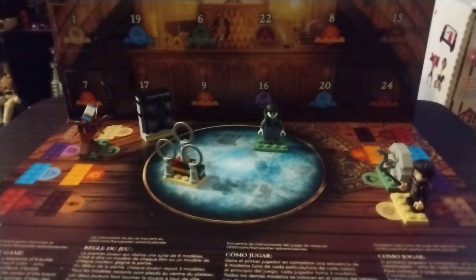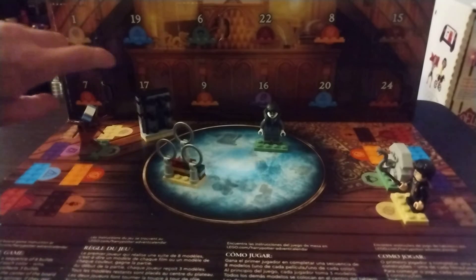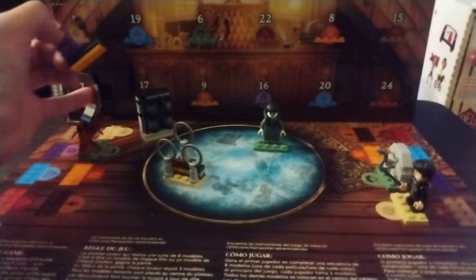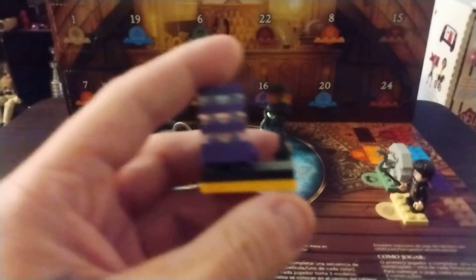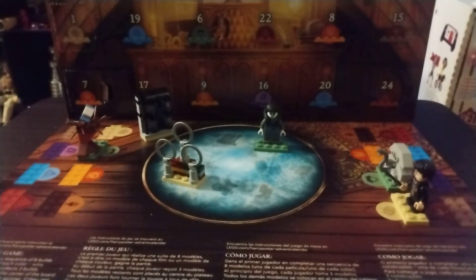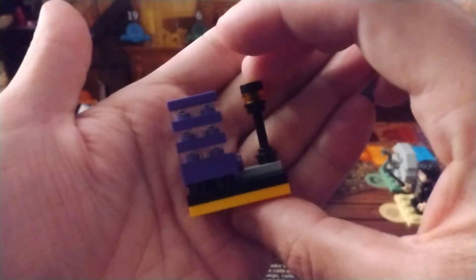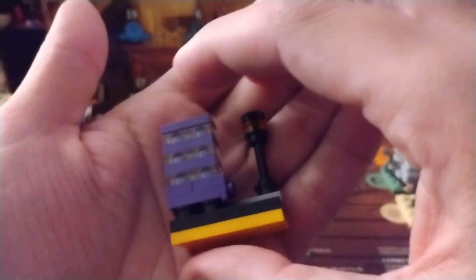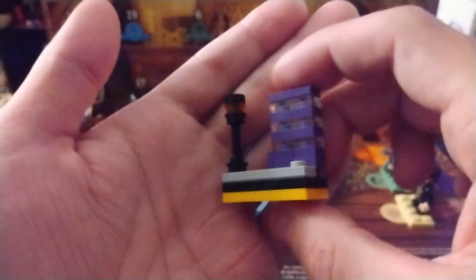Oh hi, yesterday I popped open this bad boy numero seven and this thing is stacked — it's a triple decker bus from Prisoner of Azkaban. That's where this one was featured when Harry ran away and they picked him up. It's funny — if this bus hadn't shown up when it did, that wolf probably would have gotten Harry and been like 'hey it's me, everything's cool, I didn't kill anybody, stay away from Voldemort.' But no, instead we assumed that the wolf was a bad guy.